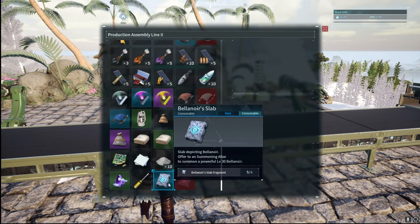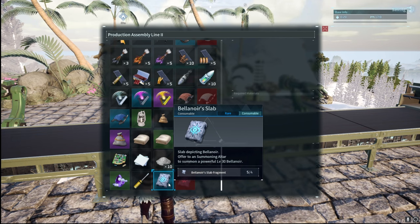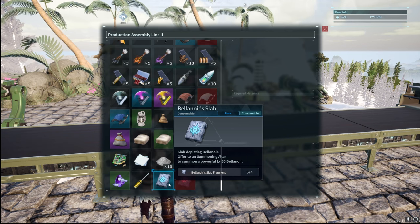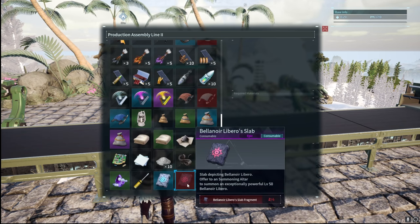Run to the end of the dungeons, defeat the boss, grab the two chests before the crystal at the end, and there's a chance it'll drop one of those fragments. Once you get four, craft it and take it to the summoning altar to start your raid. With those four normal fragments, the crafted slab will say 'normal raid summon — a strong beast at level 30,' so it's not too crazy.